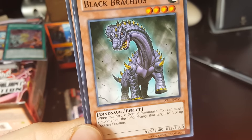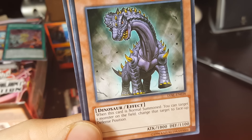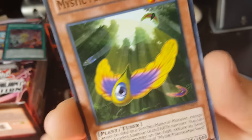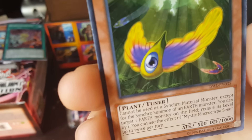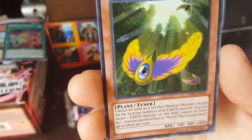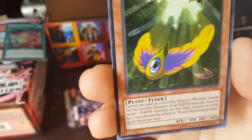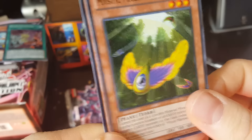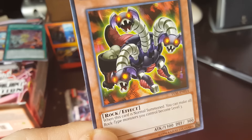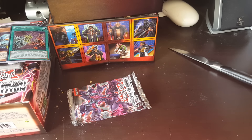Black Brachios — when this card is normal summoned, you can target one monster on the field and change that target to face-up defense position. Mystic Macro Carpa Seed — cannot be used as a synchro summon material except for the synchro summon of an Earth monster. You can target one Earth monster on the field, reduce its level by one. You can use the effect of Mystic Microcarpa Seed up to twice per turn. Gorgonix Cerberus — when this card is Normal Summoned, you can make all rock-type monsters you control become level 3. That's cool. A lot of these cards have some awesome interactions.